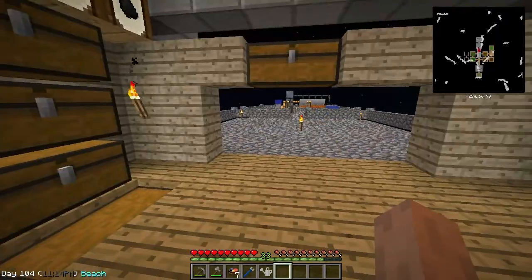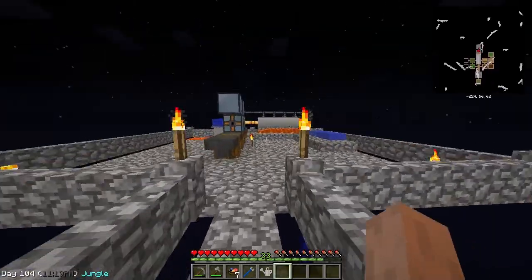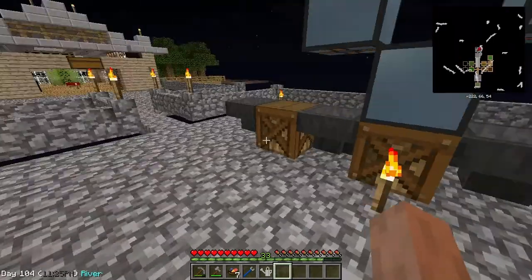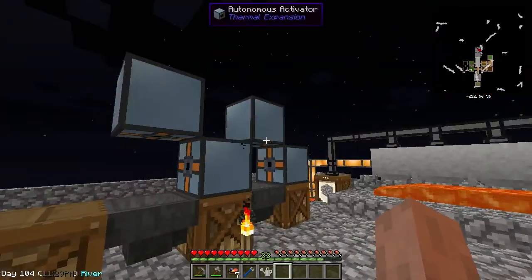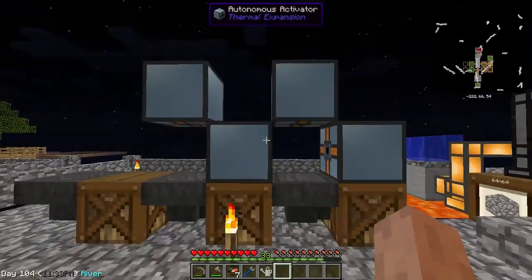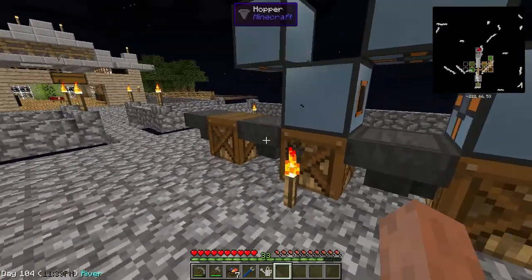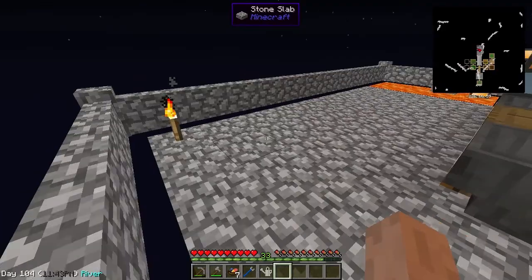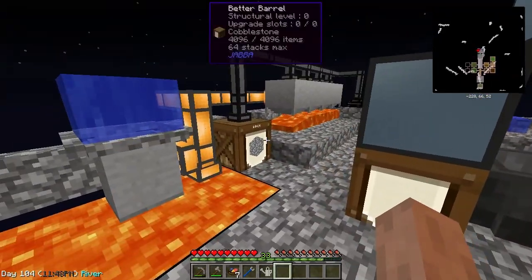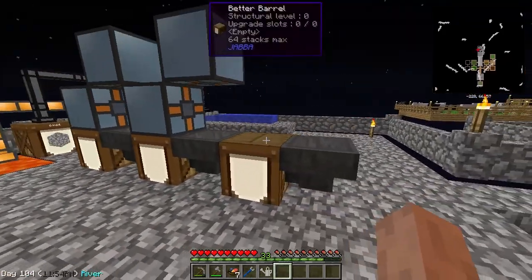I kind of started moving some stuff around. I'll go ahead and show you what I'm doing back here — I kind of moved everything back here into a less jumbled fashion. A little bit jumbled, but not so jumbled. I've got a couple of autonomous activators set up here. This is basically going to be cobble to material processing — cobble to gravel to sand to dust, so on and so forth. I wanted to set this up, and I need a couple more autonomous activators to finish it.